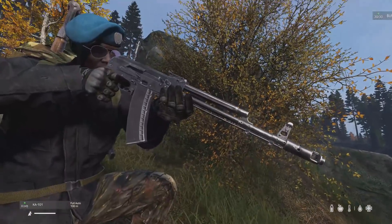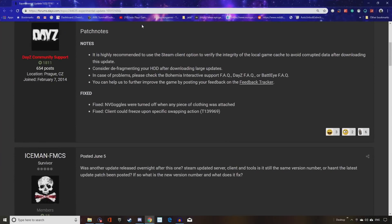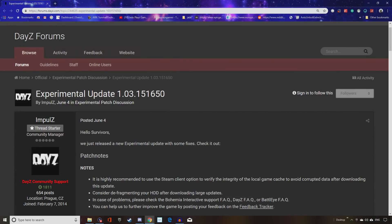But console is still sitting on 1.2. Where's our content? Where's 1.3? And when are we going to get 1.4? So make sure you're liking this video — I give you up-to-date information about console survival games, and I'm going to keep you guys in the loop of what's going on with DayZ.